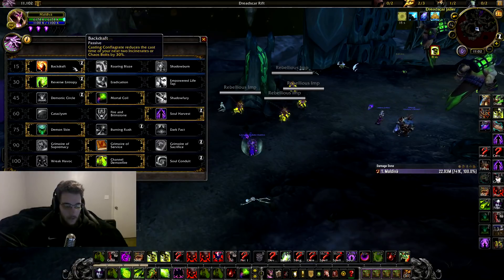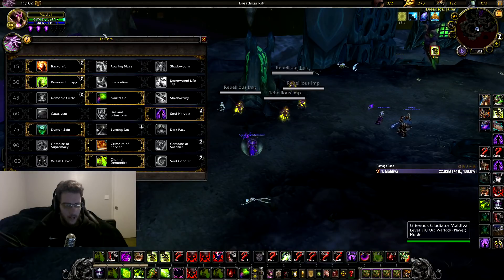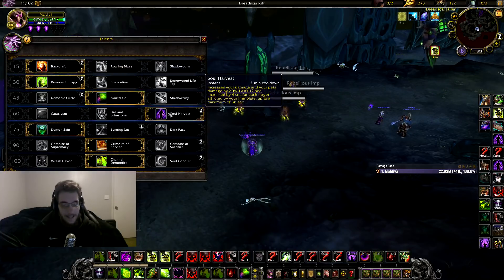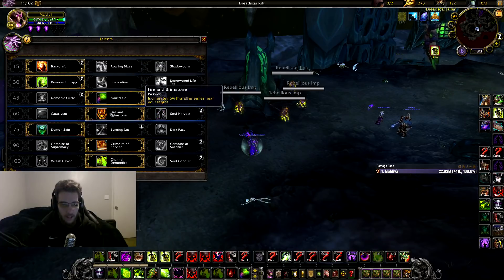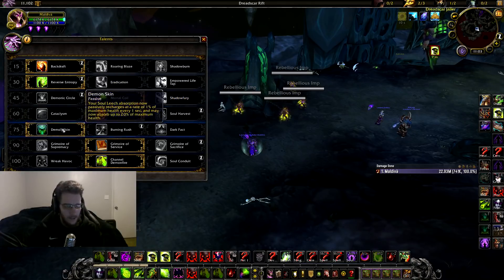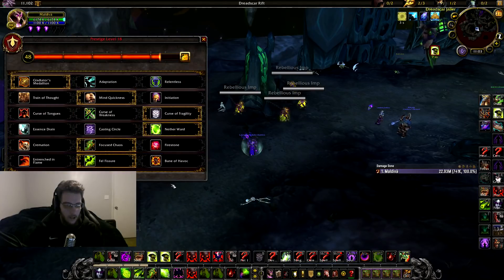Now we're going to go over the cremation build. Most of the talents are the same — Backdraft and Reverse Entropy stay. Instead of Soul Harvest, you're going to play Fire and Brimstone, and it's really insane for cleaving. If you fight a melee cleave and the two melees are stacking on you, you benefit from Fire and Brimstone — you sit there incinerating them and dropping Rain of Fire, just cleaving them to death. Demon Skin and Channel Demon Fire stay the same.